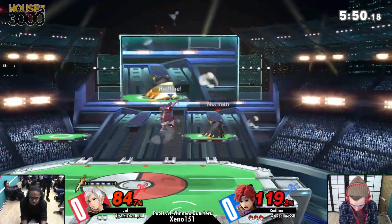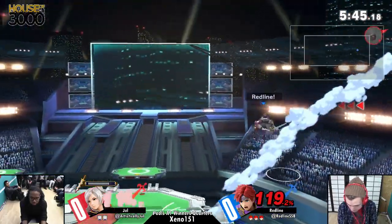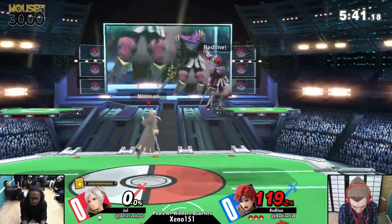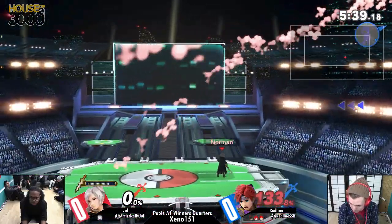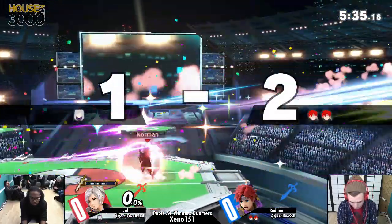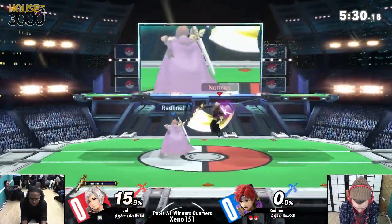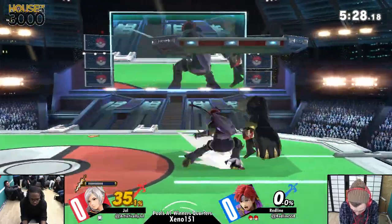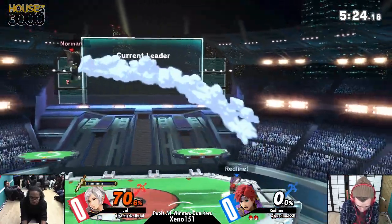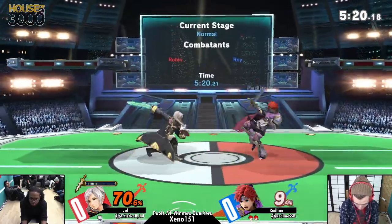Roy is a character that just stays on you, so it feels like the matchup in general is going to be difficult. We were sort of dismissing Red Lion at the beginning, but he has a fire in him. Still surviving that forward air — oh, but not going to survive that one. Still two stocks to one though. Hit him with the arc fire, which goes in an arc right in front of him. Set him up perfectly for that forward air. You'll notice the sound effects sound super hard — that means he's getting the sweet spot on those hits too.